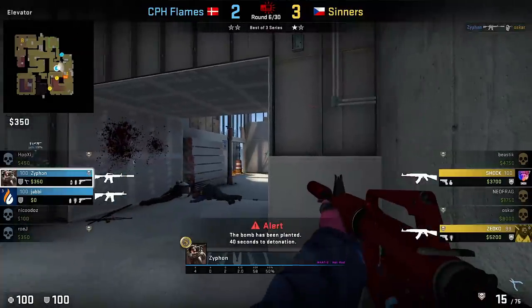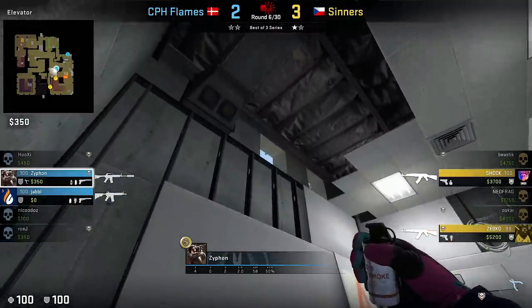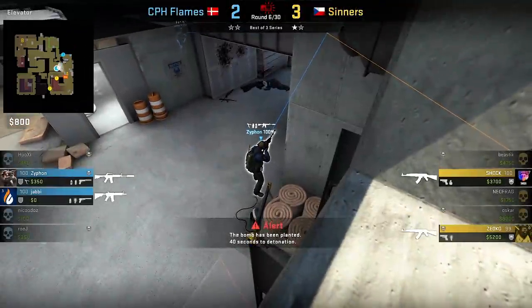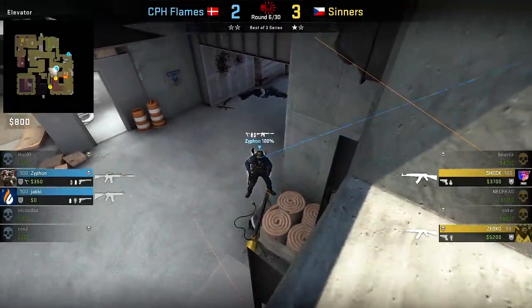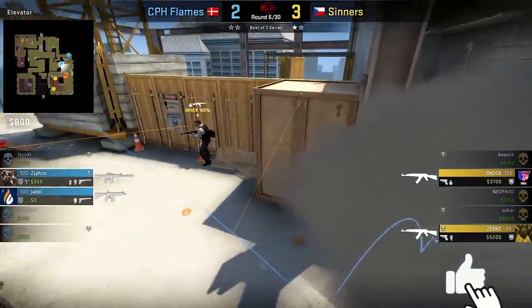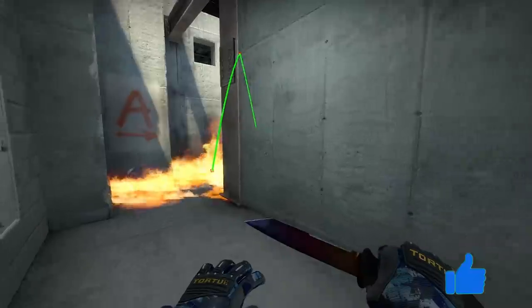Here's Siffen with a cool retake smoke at Vertigo A. Pretty self-explanatory, easy to line it up, and it nicely smokes off A-site. Why not use the same lineup with other nades, or click the like button to show that these pro trick videos are worth continuing.